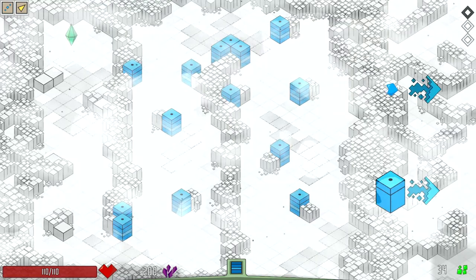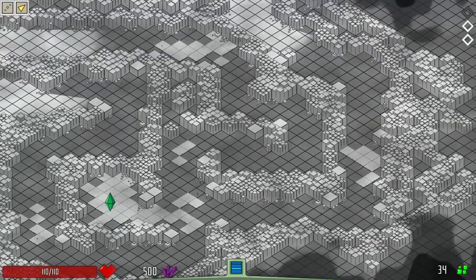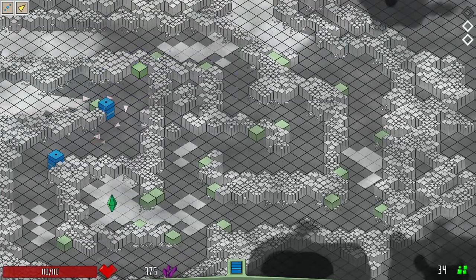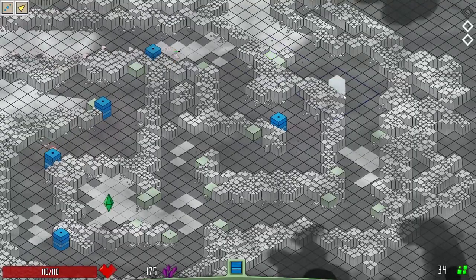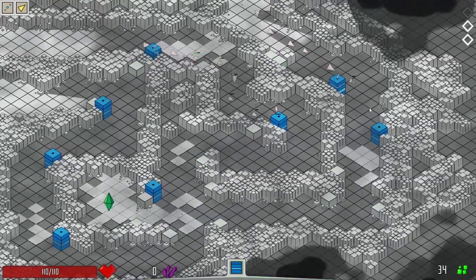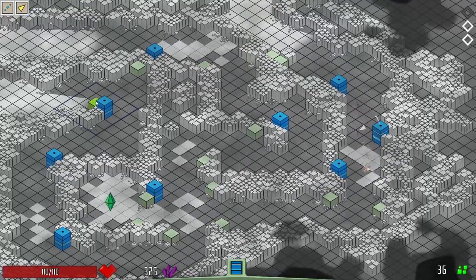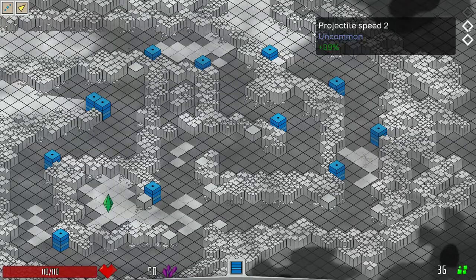I'm gonna go for the rare firepower. I want to make some meta progress. I think our turrets are strong enough right now, especially with this bump in firepower. I was wrong initially — the projectiles aren't that slow. This is definitely something we can live with and work around. I feel like overall these turrets are probably the best ones, especially since we got that uncommon projectile speed upgrade.